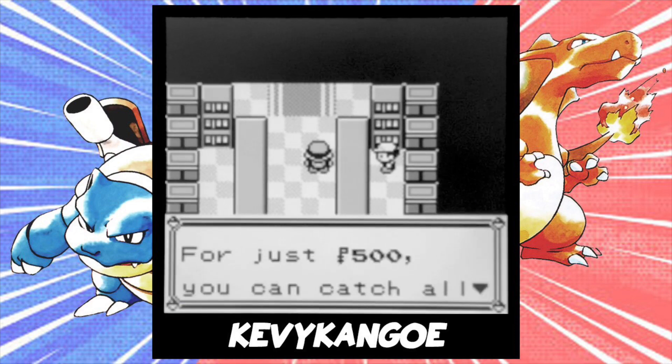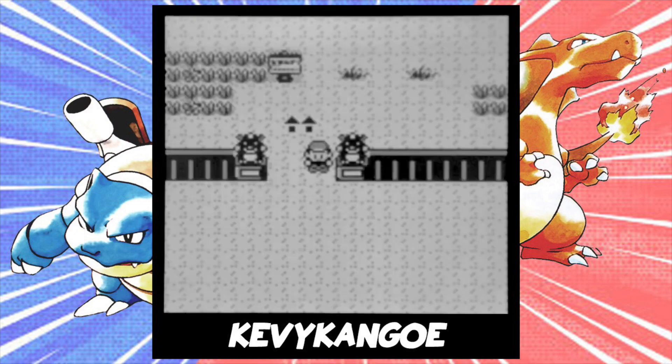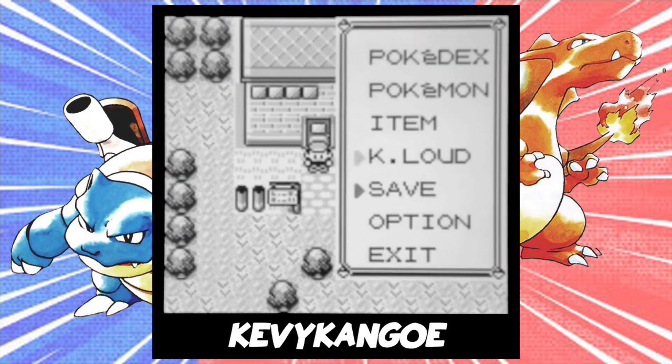Then, head into the Safari Zone. Pinsir or Scyther is easiest to catch in the first area, because they have a 4% encounter rate. They can be found in the other areas as well, but the encounter rate drops down to 1%. Once you're in, immediately head back out.